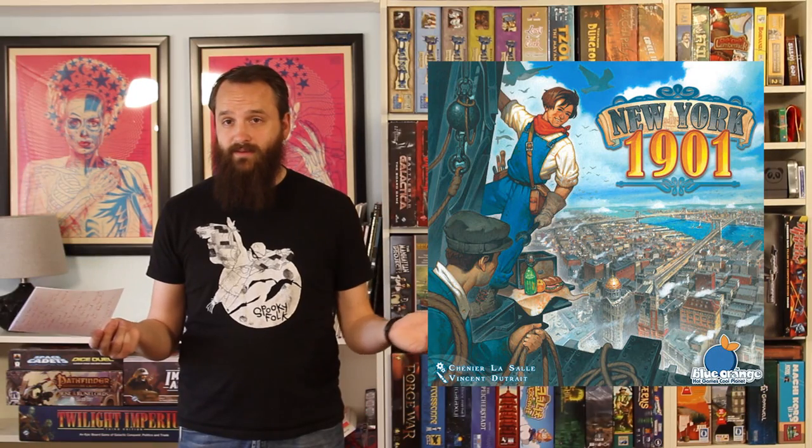Keeping with the theme of games that Vincent Duriat did artwork for, New York 1901 is a tile placement city-building game for two to four players. It looks simple, it looks interesting, and his artwork is absolutely gorgeous.